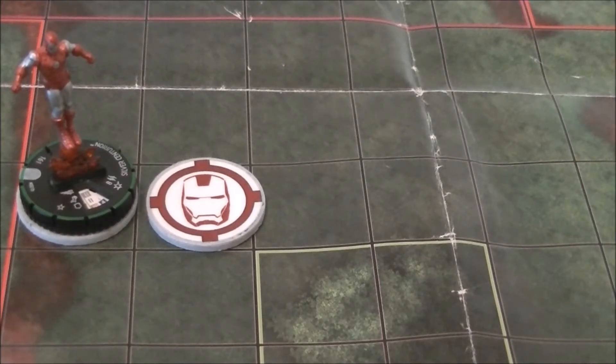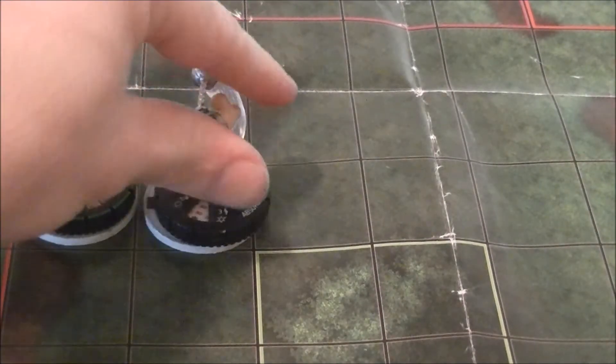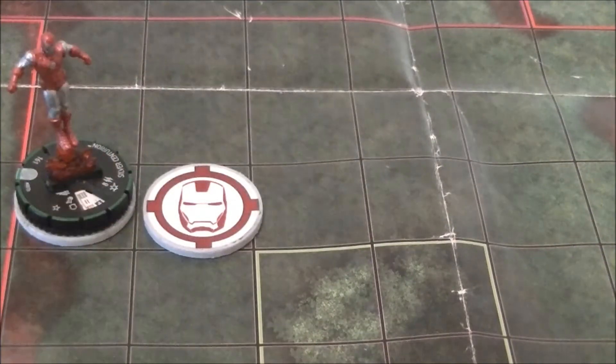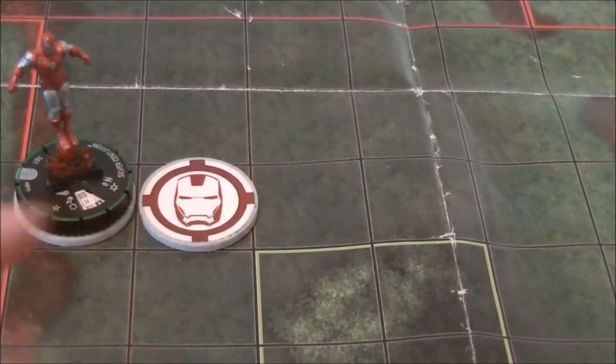There's no way for your opponent to destroy this token and take it away from you because it's not a character. They can't target it. Terrain can also be occupied by other characters, whereas Bystanders cannot because they are a character — they take up the space, while Terrain you can go on top of. You cannot blow up this Terrain because you can only blow up walls or squares of blocking Terrain. This is not a square of blocking Terrain — it's just special Terrain.